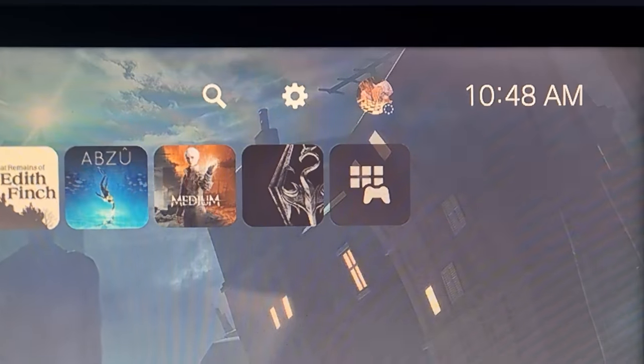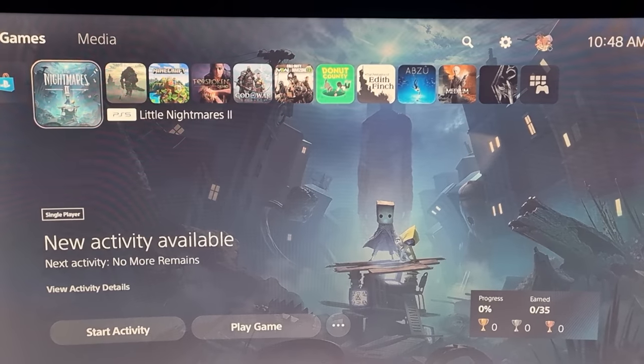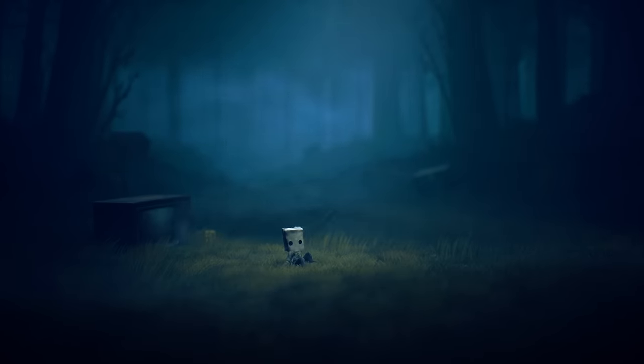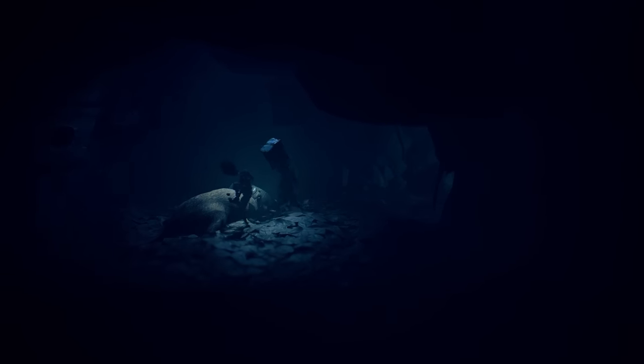The official start time of the challenge will be 10:48am on Friday the 13th of January, and the game in question will be Little Nightmares 2. I had originally played the first one a few years back and after completing it, it kind of faded away to the back of my mind. I was a bit skeptical jumping into this one but this game actually surprised me a lot. A few minutes after starting the story we find the first of many glitch remains, one of the collectibles hidden in certain areas.